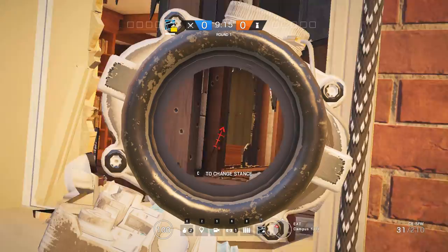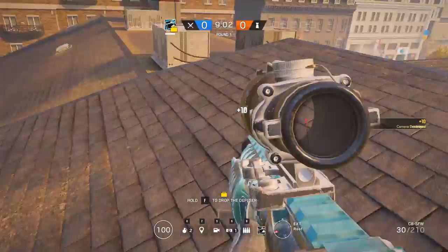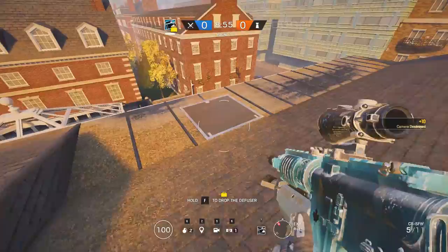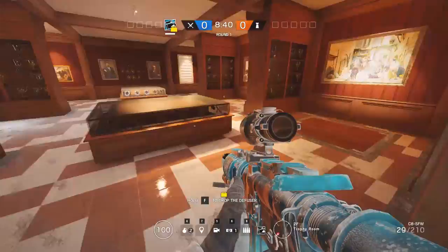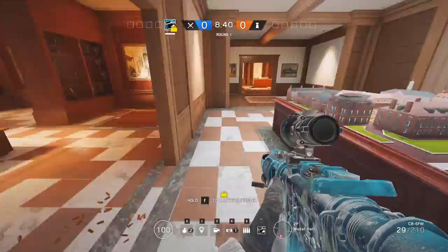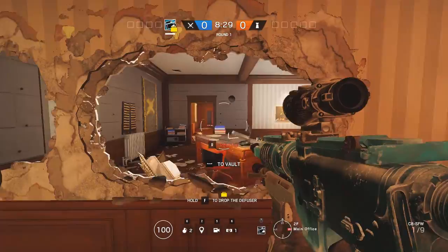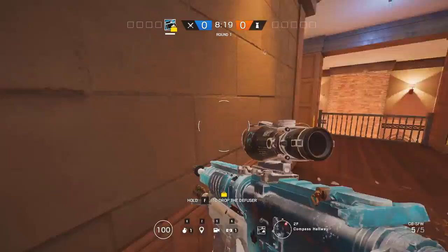Unfortunately, this map doesn't have a lot of entrances and is overall pretty poorly designed — it was meant for PvE, not PvP. Get a bunch of drones in to clear this area, maybe have somebody go through this window posted up watching the flank. Have two people droning, one person drop from the hatch, one person come from the window, clear and pinch. Come around through here — you can get some pretty nice long angles all the way down. Blow up all the wire over here in the hall while your Blackbeard covers you.